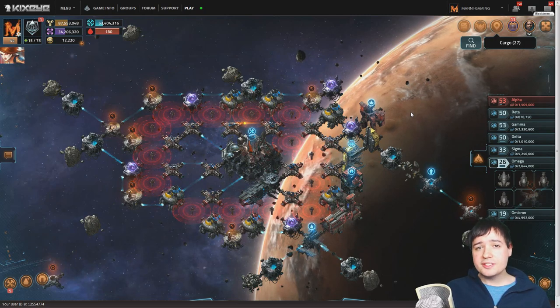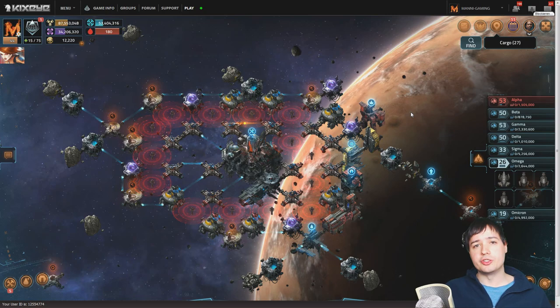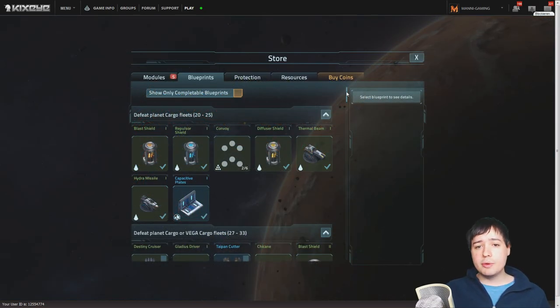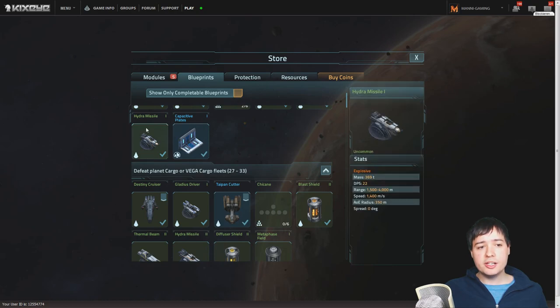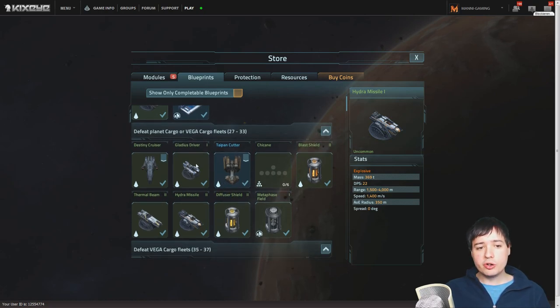Before we start — in my last episode I made a little mistake when it comes to the module requirements for certain research, but that mistake won't happen this time. Here we are in the blueprint section of the game. You can see tier 1, which you should really have all by now because of the farming fleet from episode 1. The Hydra Missile is what we are going to use in order to farm the level 27 cargo fleets from tier 2, to get, most importantly, the Gladius Driver.